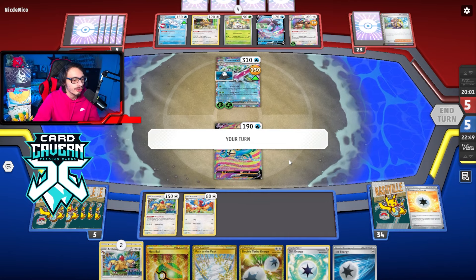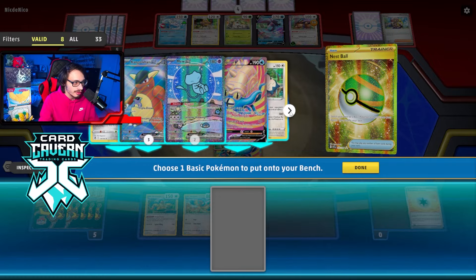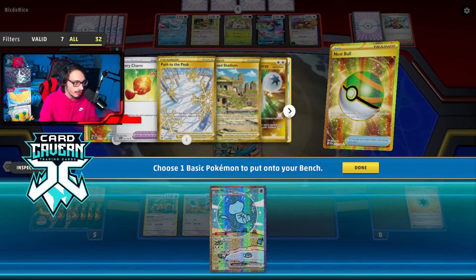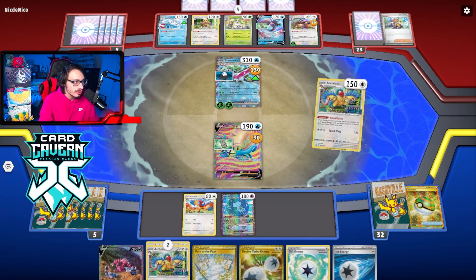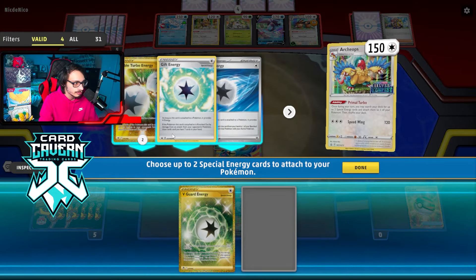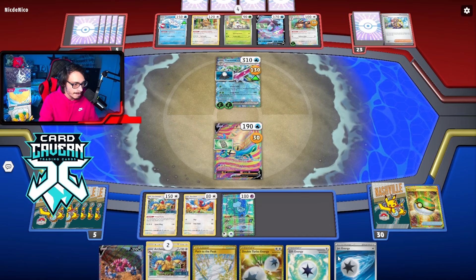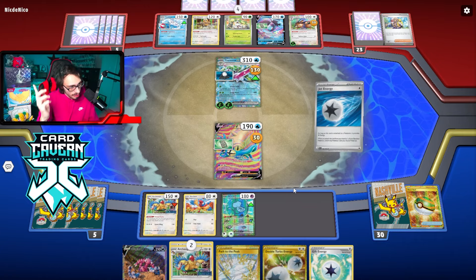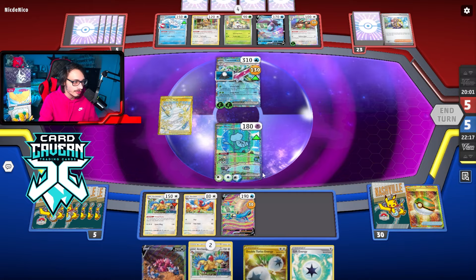Let's grab Mew. Trapion's not bad but probably not great either. Bravery Charm is in the prizes — I kind of should have played two. We'll go Mew. Primal Turbo, put V-Guarding Gift Energy on, then go Jet. Do I just play the Path here? I don't think there's a reason to, but I kind of want to burn it. Yeah, screw it — we'll put the Path in play. All Genome Hacking, Dropkick.